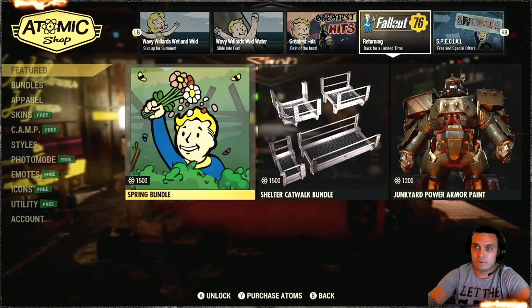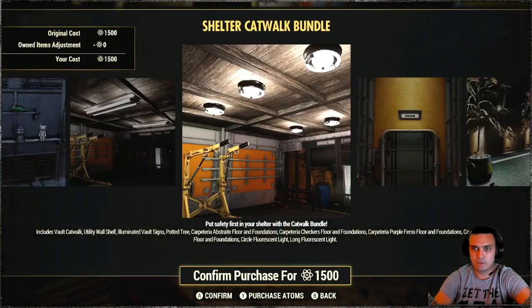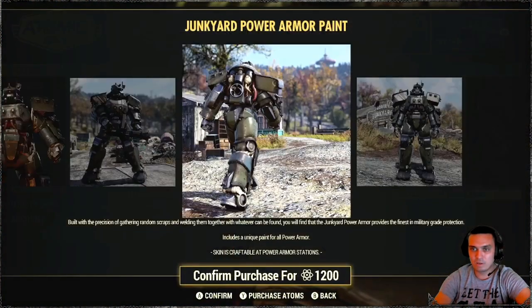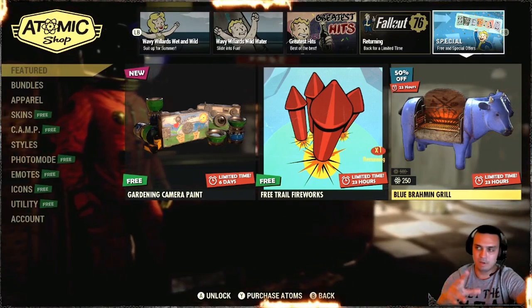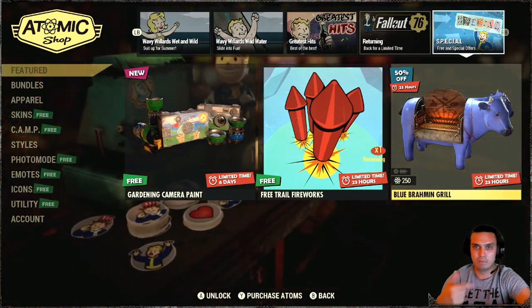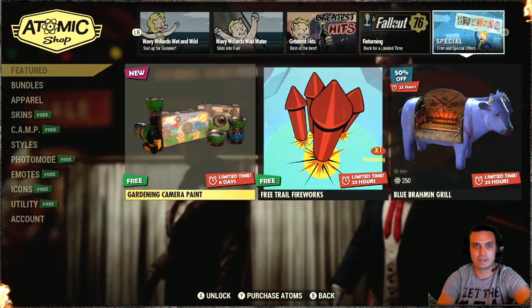Then we got returning spring bundle. The catwalk, which was broken when it was first released, but now everything should be good with it. Junkyard Power Armor Paint. And the Bubblehead stand thing where you can display — the one I bought a minute ago — it was for Fallout First users. So have that in mind if you're wondering why you did not see it.